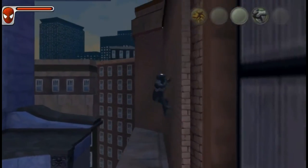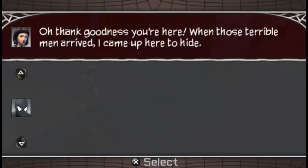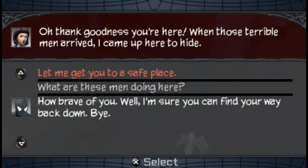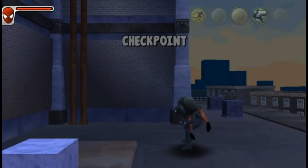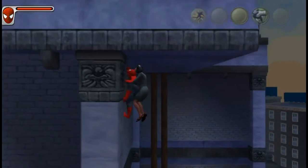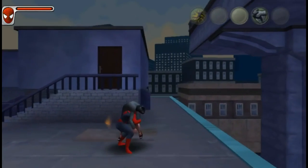We normally can't hit enemies while they're on the ground, but with that attack we bought for Black Spidey where our dash turns into a tackle — Black Spidey can hit enemies on the ground with that tackle. So it's very easy to stunlock them, and if we time it perfectly, we can actually kill most enemies in one hit with it.